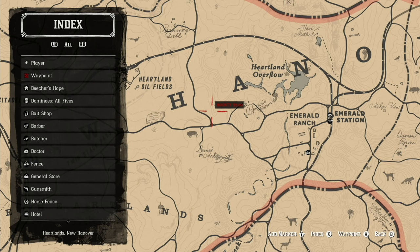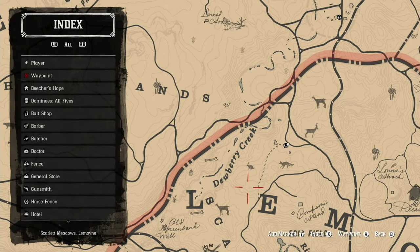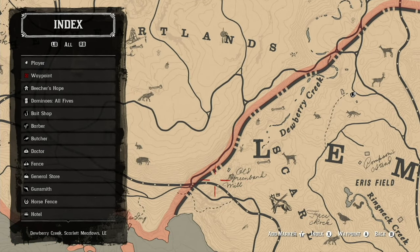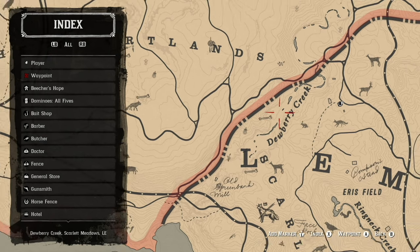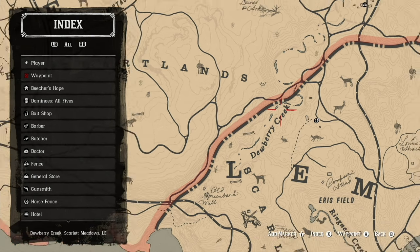Good variety of animals in this area. The next area with a lot of good hunting is Dewberry Creek and the Old Green Bank Mill area, where you can get an opossum. But if you hunt at night, Dewberry Creek has plenty of raccoons, skunks, muskrat, deer, and coyotes. There are a lot of animals in this area to hunt.